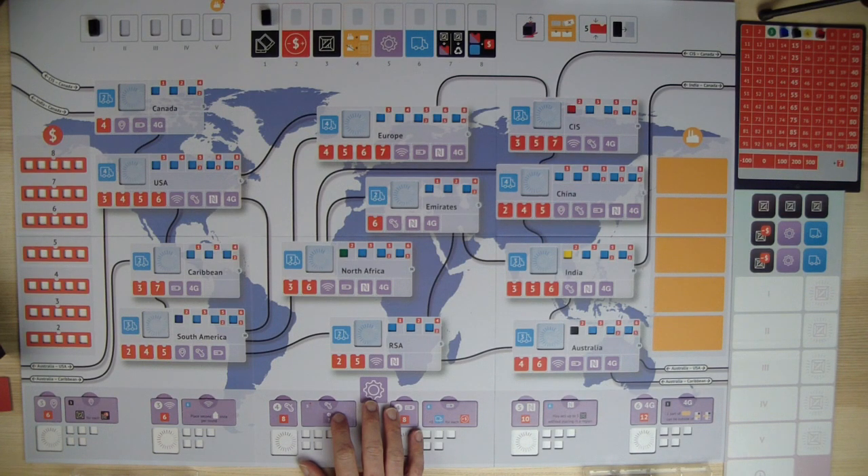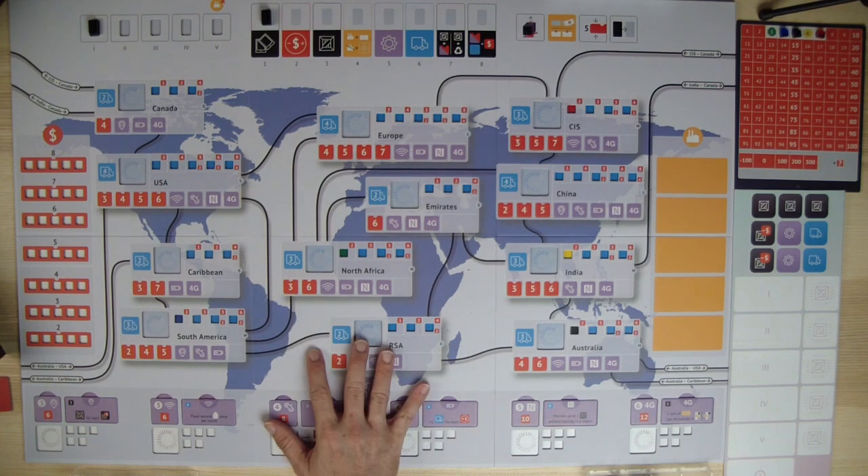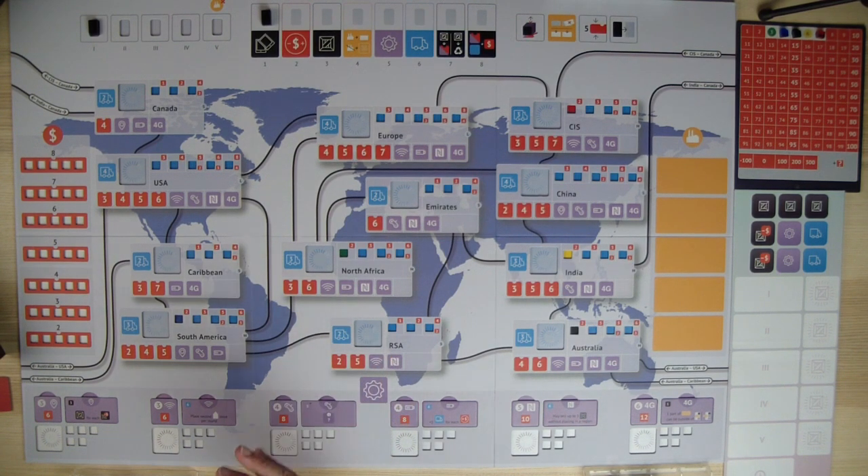Welcome. Thank you for joining me. Gray Board Gamer here with Rob from the Beans and Dice podcast, and we're going to be playing a three-player game of Smartphone Inc. It'll be myself and Rob and Steve, the AI player provided by the game. We're going to take a few moments to go through the setup and then we'll get into the mechanics and actually play a full game.